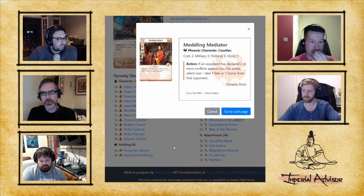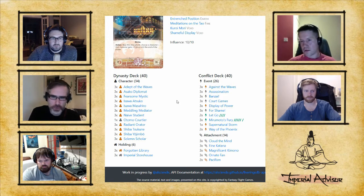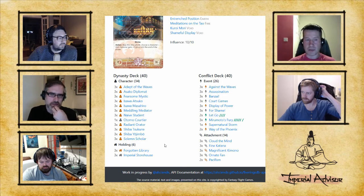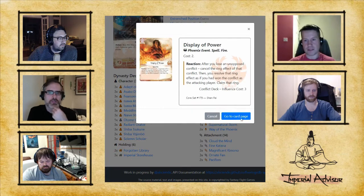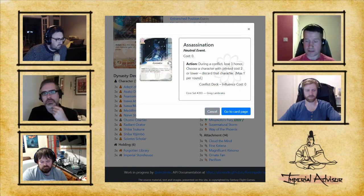How much fate do you put on characters? With the Dragon deck you'd make one or two guys and put as much fate as possible, but Phoenix might go one or zero and just turn out guys. The two cards you're really looking for in your mulligan are Display of Power and Assassination. If you hit the Assassination, you buy one big character with a lot of fate, then pass.